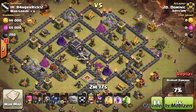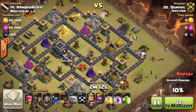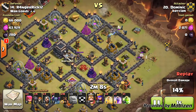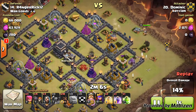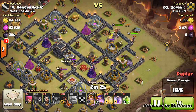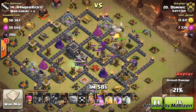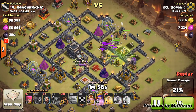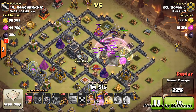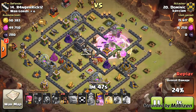Two golems on the walls, three wall breakers on each wall to destroy them, which was quite frustrating. One pekka goes down, the king and queen go down as well. More wall breakers are used up, then I put down a jump spell so the hogs could come towards the center. The annoying thing is the king gets himself in front of the golems — this happens every single time with me.